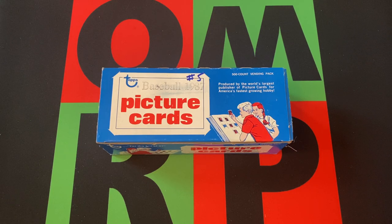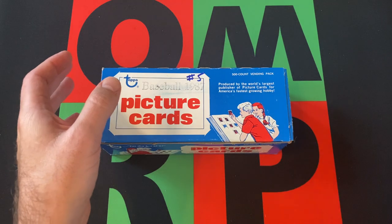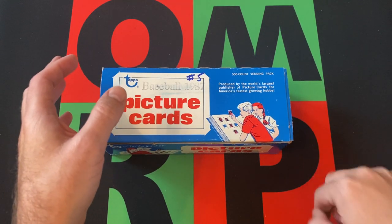It's time for Free For All Friday, and we have another one of these 1987 Topps Baseball vending boxes. This is the fifth one — I noted it. We've opened up four of these before, and we're still on the lookout for the Barry Bonds Rookie Card, which we still have not found.